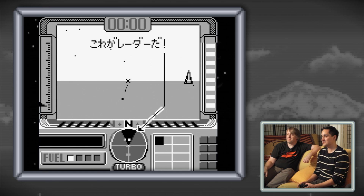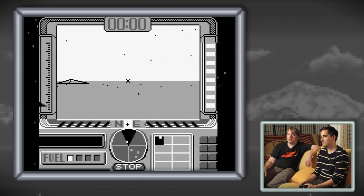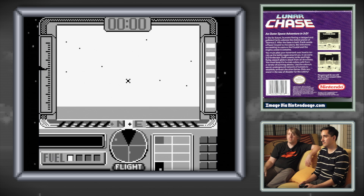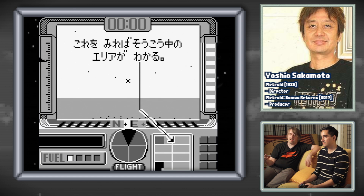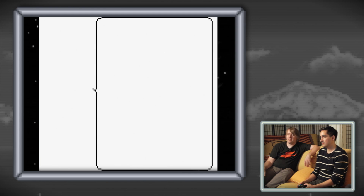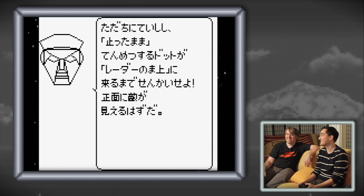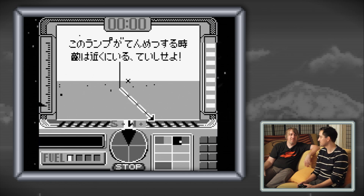It seems like Nintendo wasn't too jazzed about releasing this in the Western market. It was announced once in Nintendo Power, but at that point it was called Lunar Chase. Then a few months later, Yamauchi - the ex-president of Nintendo - phoned the director, which is Sakamoto, the guy who made Metroid. He said, you're calling the game X, and then the game got called X for no apparent reason. It's not for extreme or anything, just purely X.